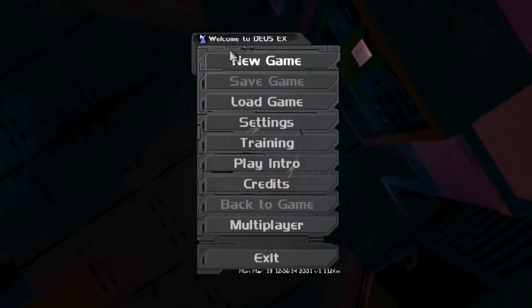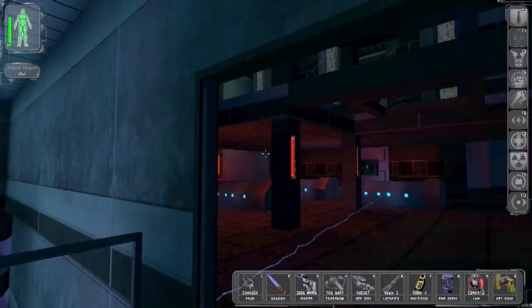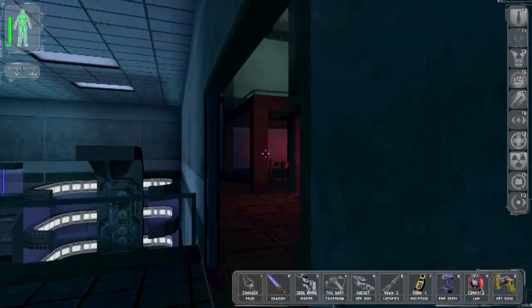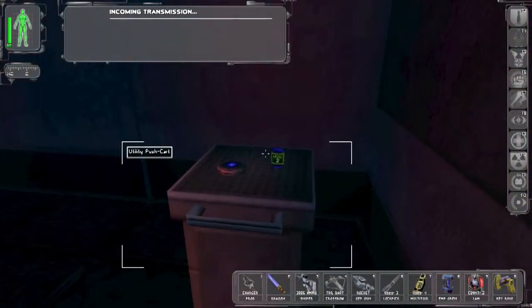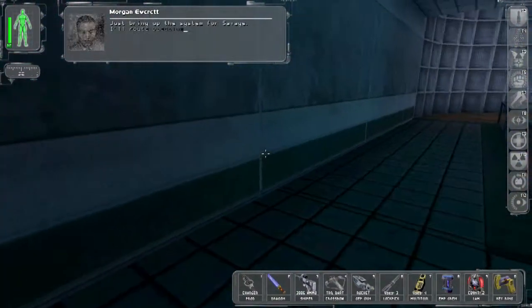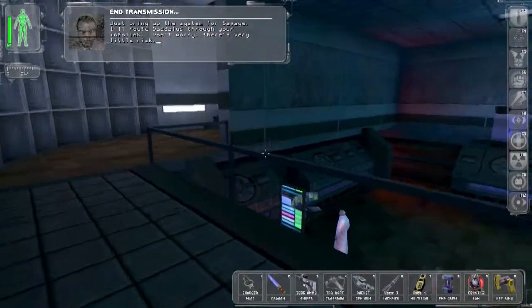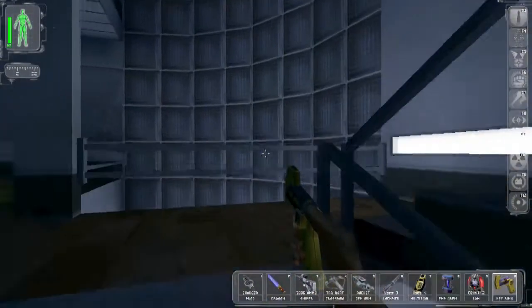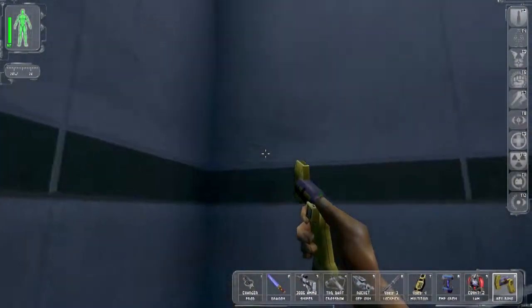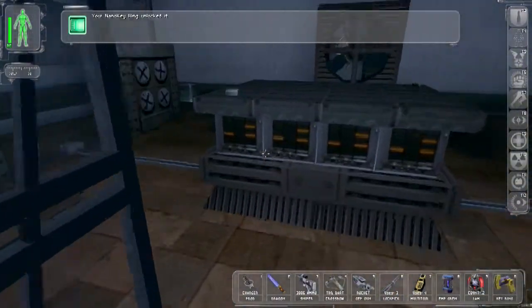He just walked into the room full of electricity — what an asshole. He committed suicide. Just bring up the system for Savage — I'll route Daedalus through your infolink, don't worry, there's very little risk. The third floor computer room added to nano keyring. Could this be the third floor computer room? It is! Plot twist.